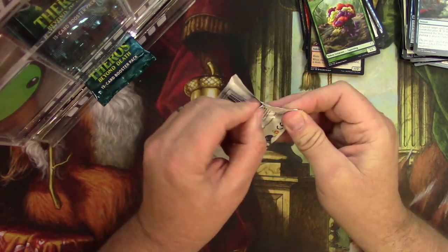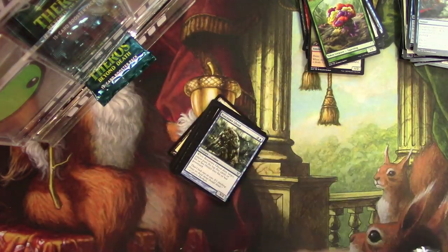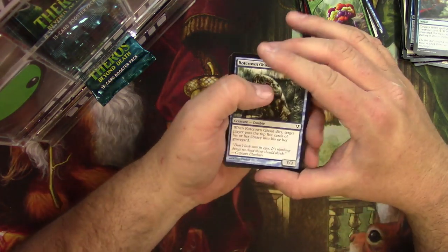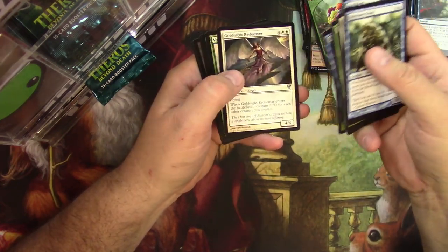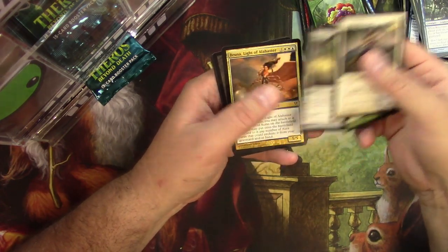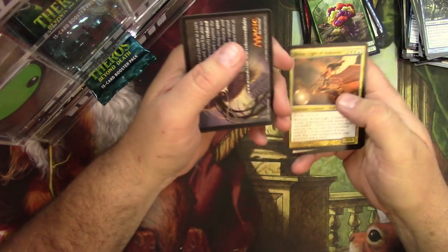Avacyn Pack. We need to get some good out of these Avacyn Packs here. Peter Sorensen, good luck. Golden Knight Redeemer, Vorse Claw, Angel's Tomb, and a Bruna, Light of Alabaster. We got a Mythic at least — very cool Angel there.